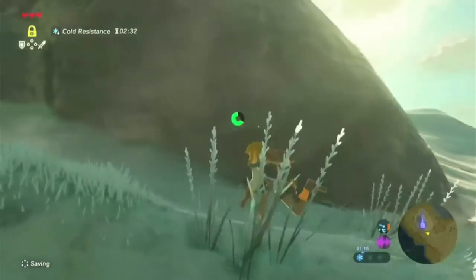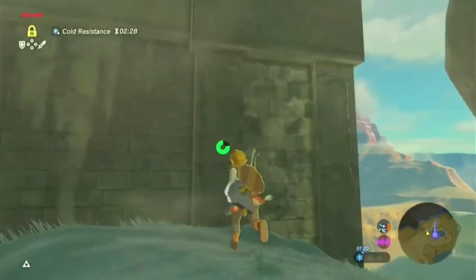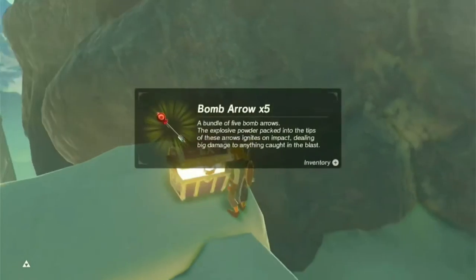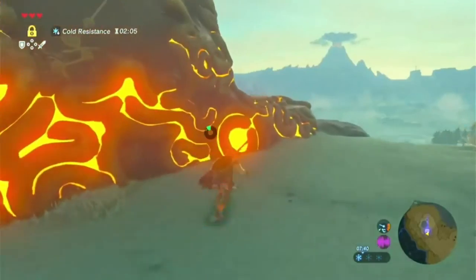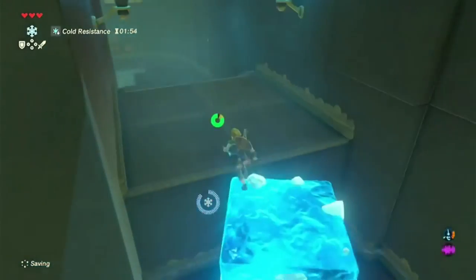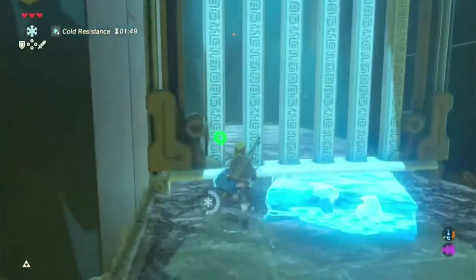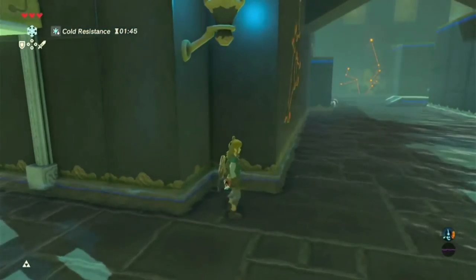Nice, we made it! We're gonna avoid those guys and climb directly up. But before we do, we're gonna get this DLC chest — nice, five bomb arrows! And we have made it to the shrine. We've got our Cryonis rune. Now we have our very friendly guardian over here.